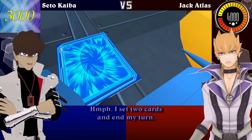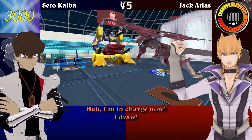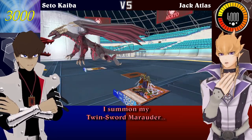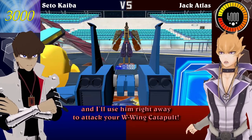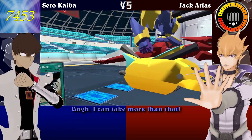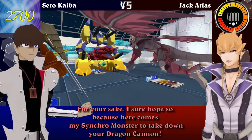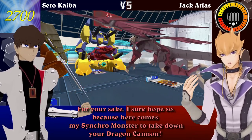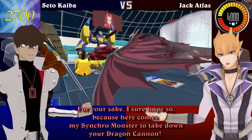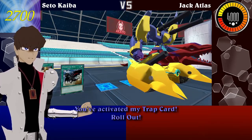I set two cards face-down and end my turn! I'm in charge now! I draw! I summon my Twin Sword Marauder, and I'll use him right away to attack your W-Wing Catapult! I can take more than that! For your sake, I sure hope so! Because here comes my Synchro Monster to take down your Dragon Cannon! Go! Red Dragon Archfiend — Scorching Crimson Flair!